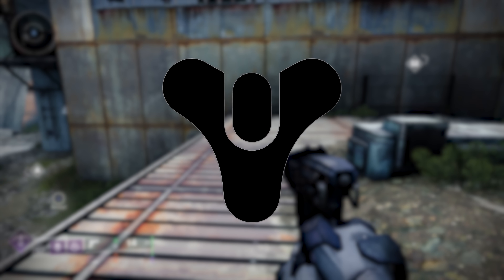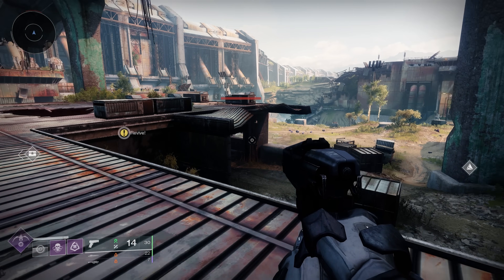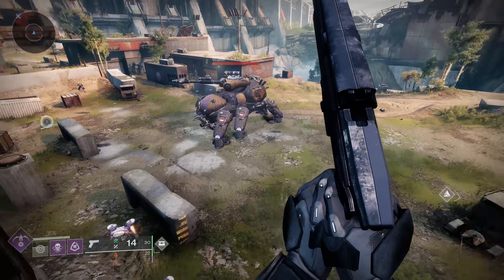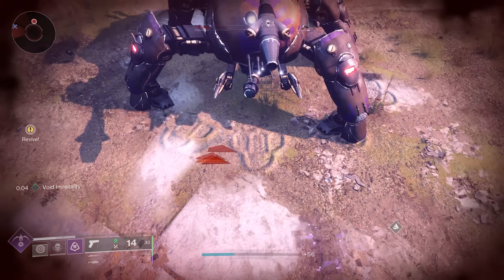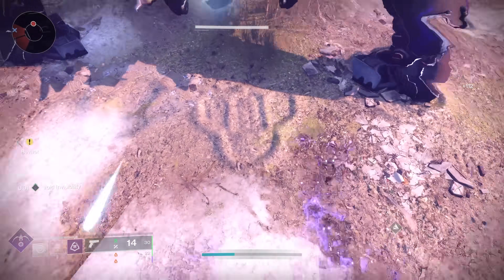This is the Destiny logo, and it's kind of been a mystery ever since the game came out, but apparently the fallen walker will actually leave this logo as a footprint when it walks on the ground. This one is actually confirmed — they do leave it as a footprint, even though it is kind of hard to see in certain situations.